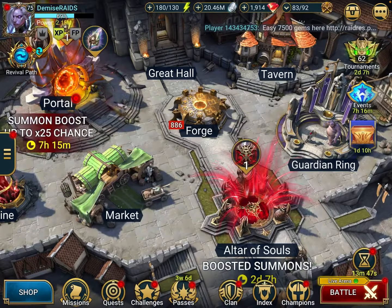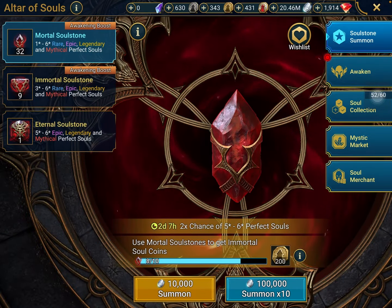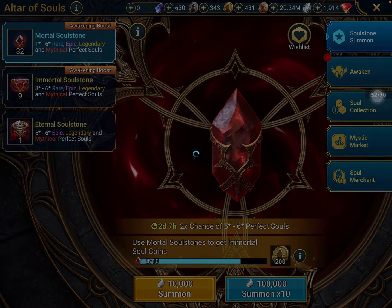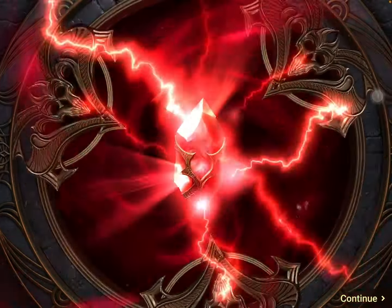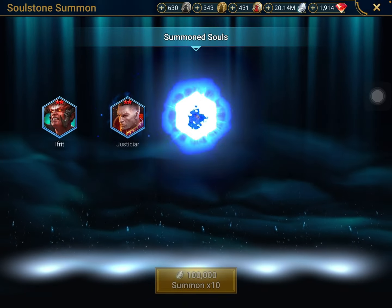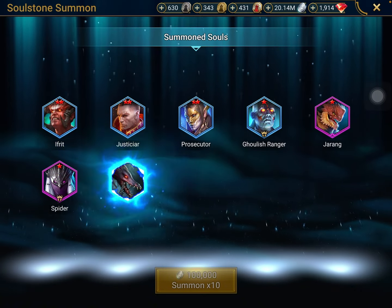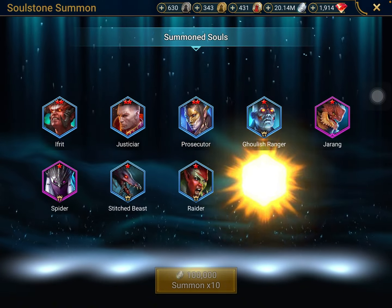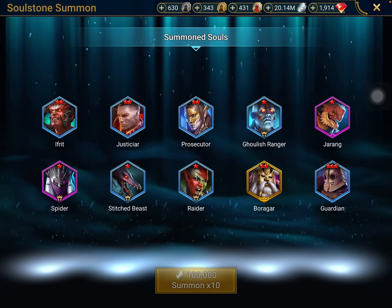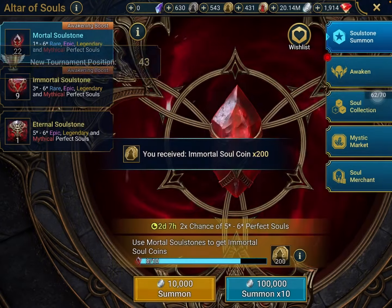Without anything else, we are going to be pulling all my immortal soulstones. For the first 10-pull, let's hope we get something good so I can actually get the prism and make progress on my account. So far we're getting a bunch of 1-stars — that's really, really bad. And it looks like a Lego 1-star? Nope, just 2 stars. Pretty garbage. So in this 10-pull, I got absolutely nothing. Those two are horrible.